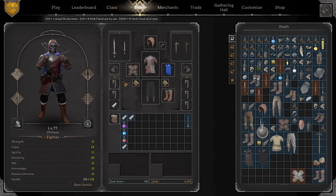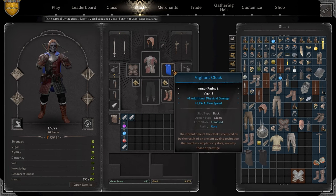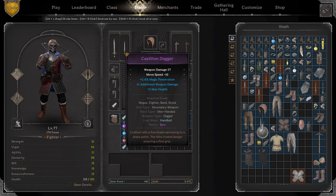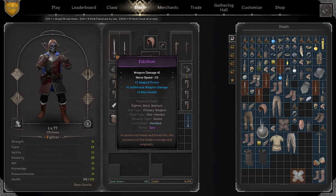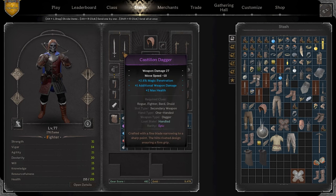For the build we're gonna be running Strength, a little bit of Armor, Agility, Dexterity, and other stats. We're using a Falchion and Castilian Dagger — start the attack combo with right click then move into aggressively holding left click. There is a better combination with the Arming Sword and Short Sword which has probably the most satisfying combo pattern in the game, but today we're testing the Falchion.